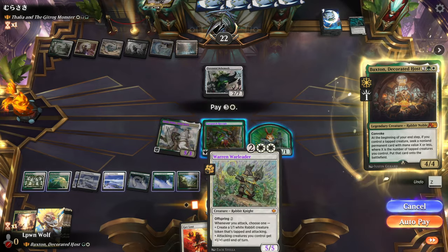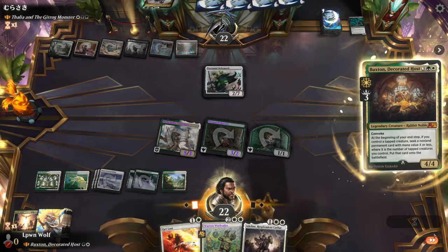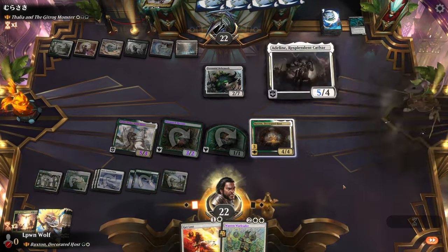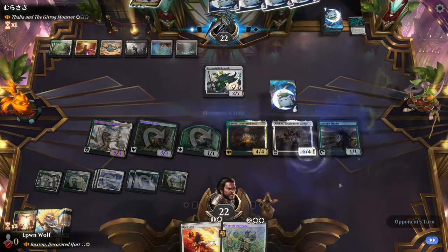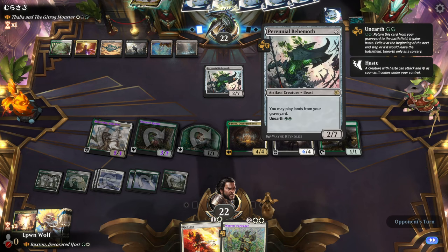I love design like this because it gives you a problem to solve. Wily Duke is super interesting — it's basically saying it wants you to make a vehicle deck, a mount deck, or a convoke deck: three options. Perennial Behemoth — a land from your graveyard. Offspring is fantastic in the deck. We want to convoke. Oh my goodness, and we get Adeline as well — it's not looking good for them unless they use a board wipe. They just played the Perennial Behemoth, which upon closer inspection has tremendous art — it looks organic and mechanical. Very very cool.